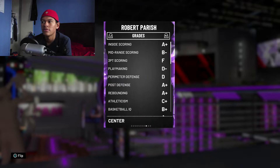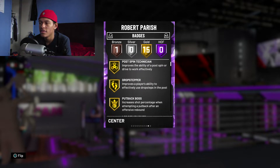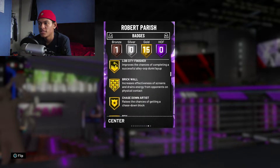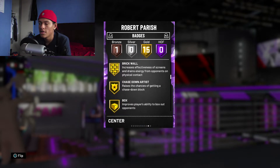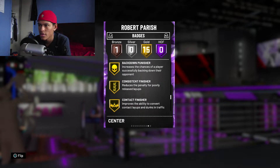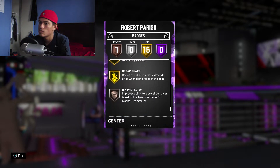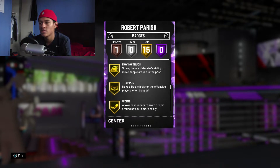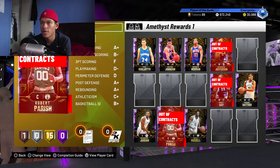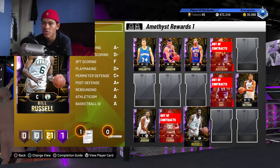Robert Parish is also really good, but I think Bill Russell is a bit better on the defensive end. Parish has a slightly lower block and interior defense rating, though he's a better rebounder. He doesn't have Rim Protector Hall of Fame — only Rim Protector on Bronze — and his Chase Down Artist is Gold. So he's still a good defender, but I'd probably recommend Bill Russell as the better of the two.